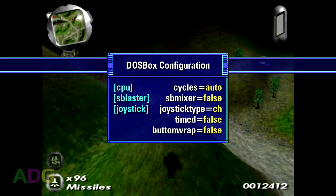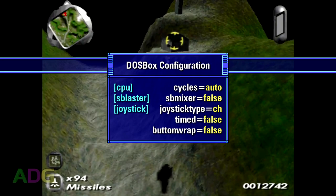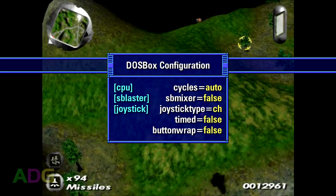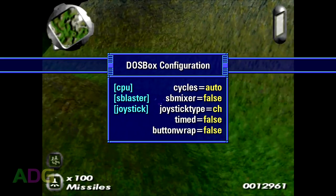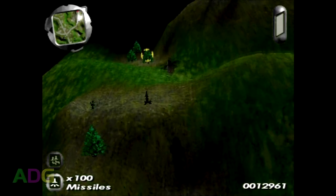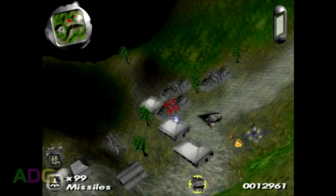Setting this up in DOSBox isn't hard but has a couple extra steps. Leave Cycles set to auto for the best frame rate. Set SB Mixer to False, because CD audio music is very loud compared to sound effects and you'll want to use the DOSBox Mixer command to adjust that, since the game overrides any manual mixer commands. If using a joystick or gamepad, turn off timed intervals and button wraps. With standard DOSBox builds, enable FCS or CH flight stick mode to use certain buttons or a hat. To minimize lag from CD audio, convert the CD into a QBIN image pair and mount the Q file directly using DOSBox's image mount command.